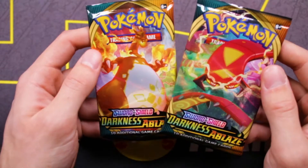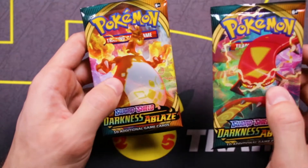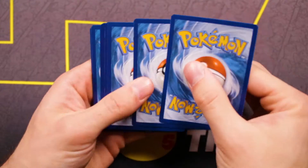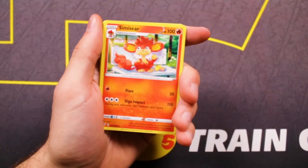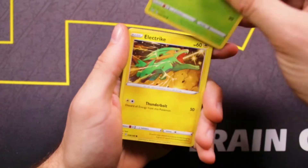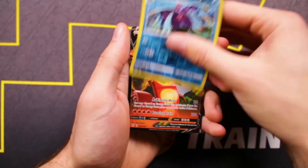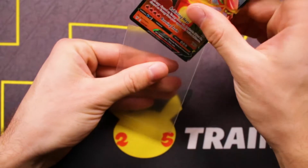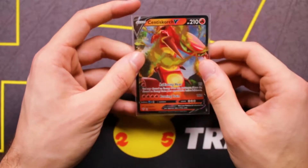My favorite set of all time — Darkness Ablaze — it's actually the first set I opened here on the YouTube channel. This has something for us. We're looking for a Charizard — it's possible to get the Charizard in Darkness Ablaze. Psychic Energy to start off, Rose Tower, Simisear. I haven't opened Darkness Ablaze in so long. Stormary, Pansage, Electrike, Fletchling, Galarian Mr. Mime. The Reverse is a Toxapex — and a Centiskorch V! We actually just got a Centiskorch out of the Centiskorch pack. That's awesome — we finally got a hit. I actually don't think I have that card, so that's going to the Darkness Ablaze master set.